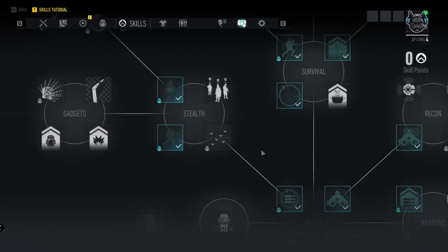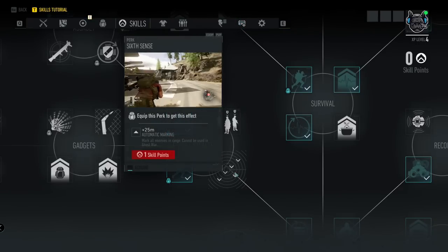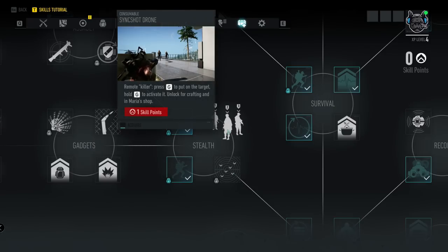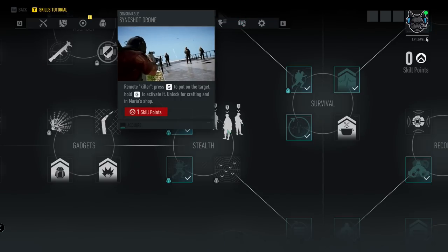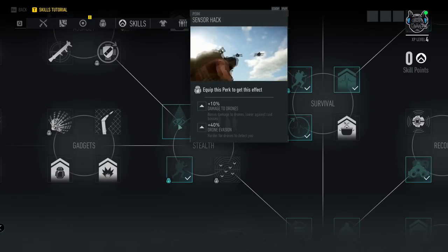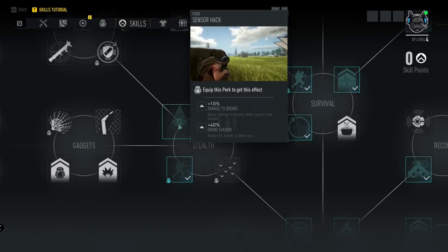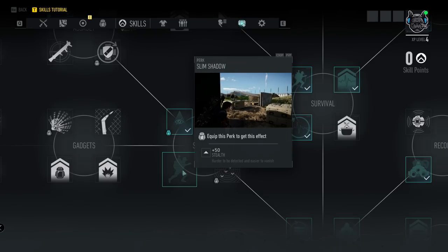Going back to basics and heading left into Stealth: Six Sense is a perk giving plus 25 meters automatic marking of all enemies in range, though it cannot be used in Ghost War. Sink Shot Drone is a remote killer — press G to tag the target and G again to activate, unlockable for crafting and in Maria's shop. Sensor Hack is a perk giving plus 10% damage to drones with a bonus — lower against raid bosses — and plus 40% drone invasion resistance making it harder for drones to detect you. Slim Shadow is a perk giving plus 50% stealth. In the Gadgets branch, Explosives MK2 provides upgraded versions of C4, frag grenades, and mines with improved damage and area effect. Item Capacity gives plus one. Breach Torch is a hand-deployable high-temperature tech torch used to cut holes in wire fences, unlockable for crafting and in Maria's shop. Explosive Expert is a perk giving plus 20% item area effect, plus 20% explosive damage, and plus 40% throw range.